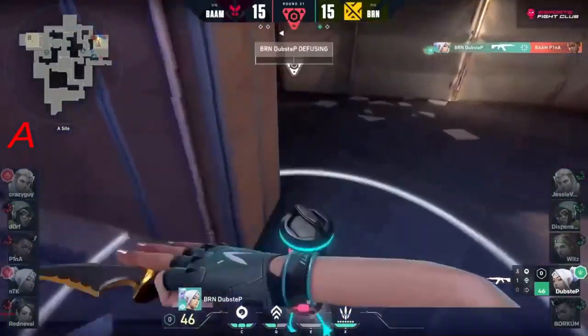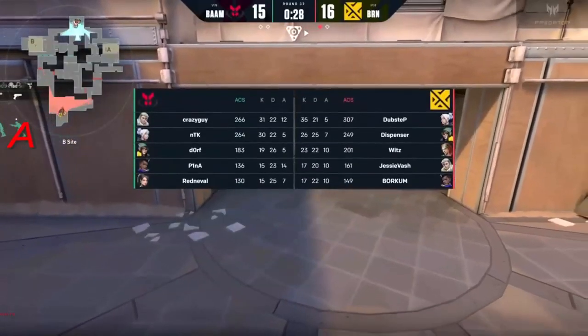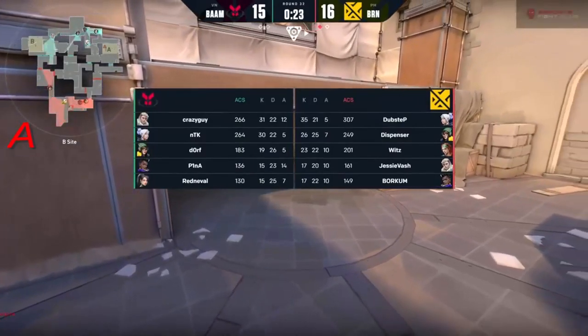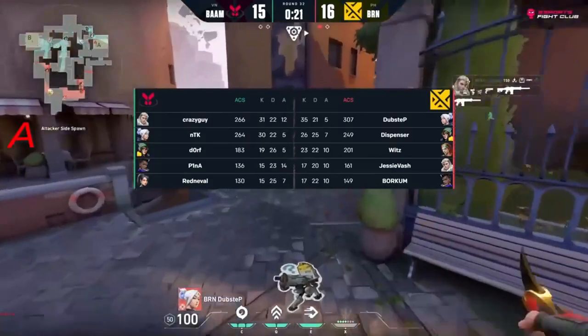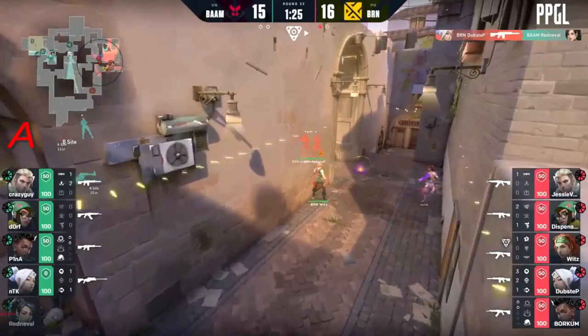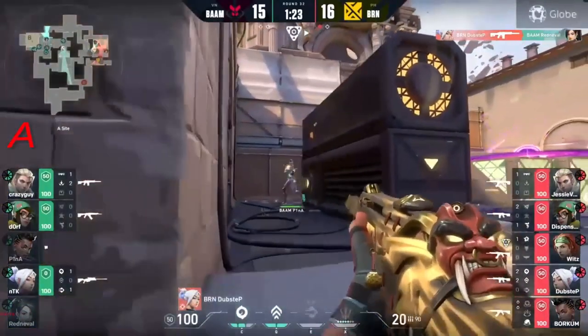With this spot right there - dubstep only able to get far - and dubstep melts away. No problem. Point the fadeaway shot to secure the round victory! 35 kills on dubstep! Crazy guy and ntk with them - it seems they're not going to be holding any more horses as they push into the A side.